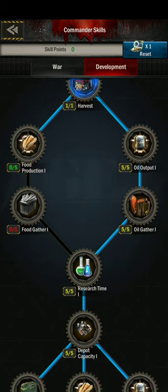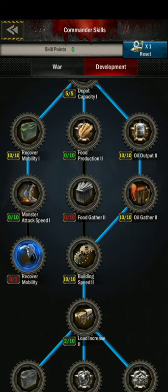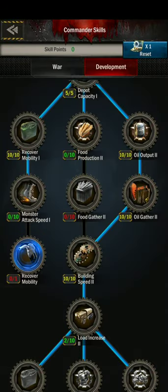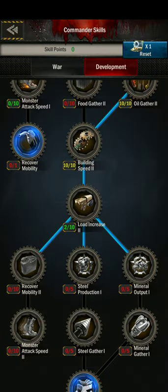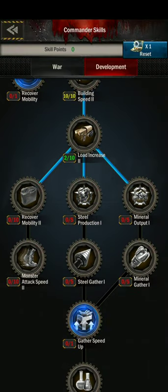You have to unlock food — you always do your harvest, so you go down with oil because you don't need food. You have to do your five research and your depot capacity. Now if you're doing a lot of monster killing, you go and do all three of these, then do oil output to get down, and build speed load increase again.